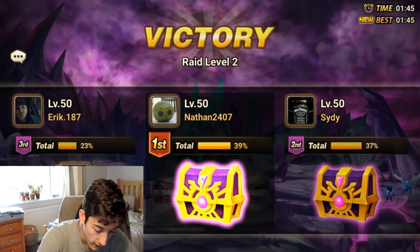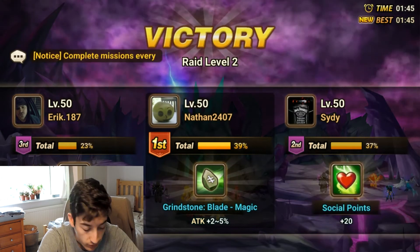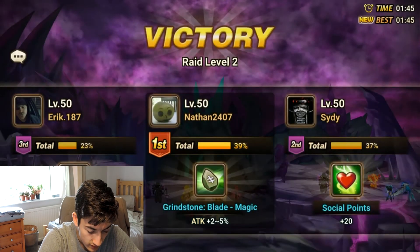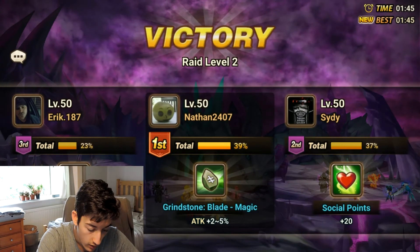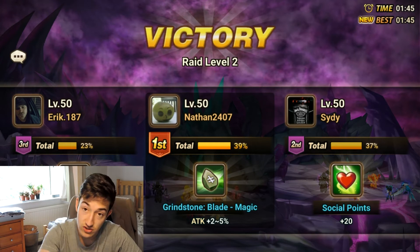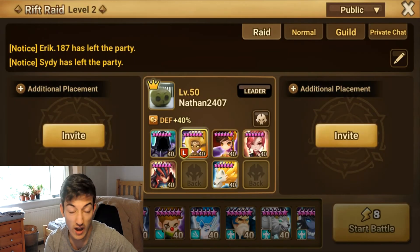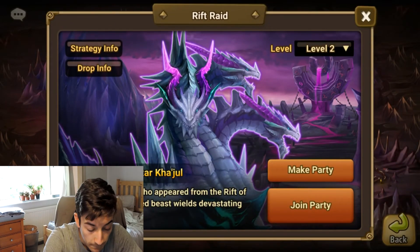With first place we get — actually, that's not bad. Let's put that on somebody and see what happens. As you can see, Diaz stopped the damage coming in, which allowed me to soak more, which actually made life a lot easier. That is why you need Diaz. You don't need him for much else, to be honest.